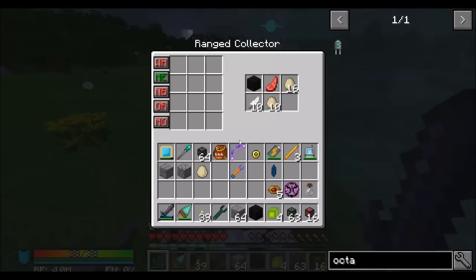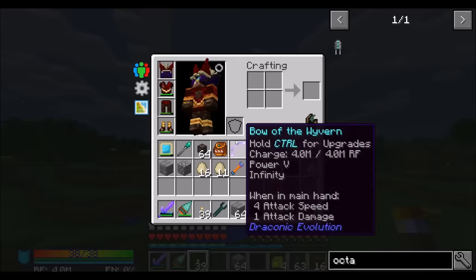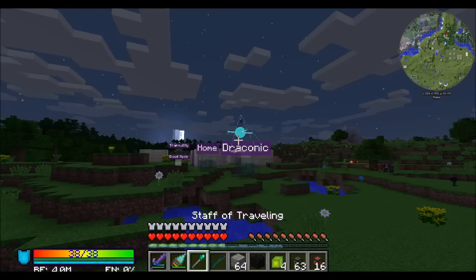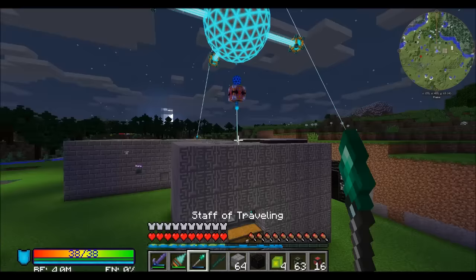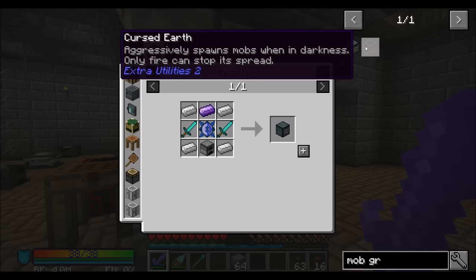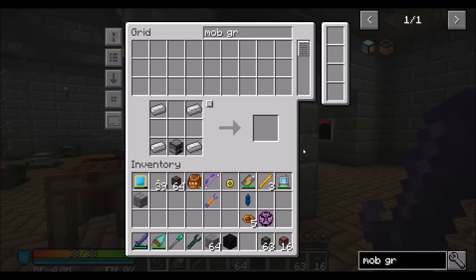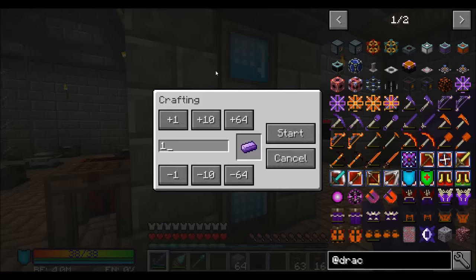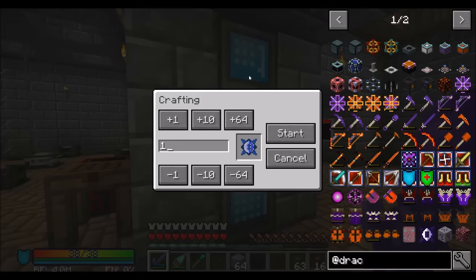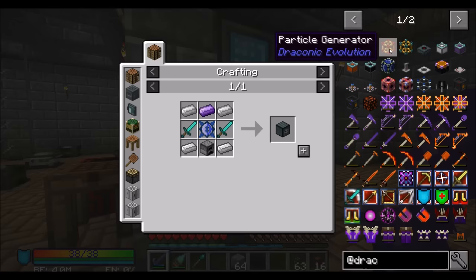Those are all totally viable options. Let's do the mob grinder from Draconic Evolution — that sounds easy enough. All it needs is a couple of those, one Draconic Ingot, and one of these, and we should be able to get a mob grinder going.